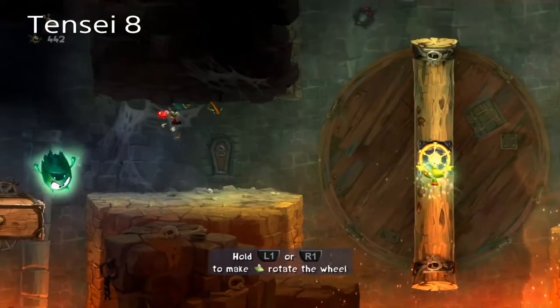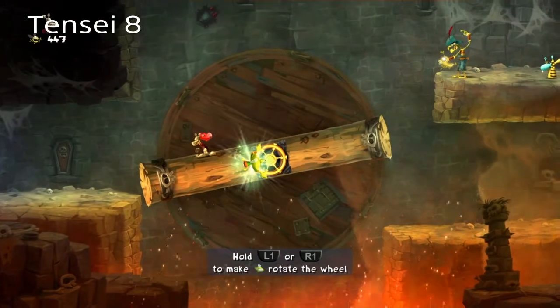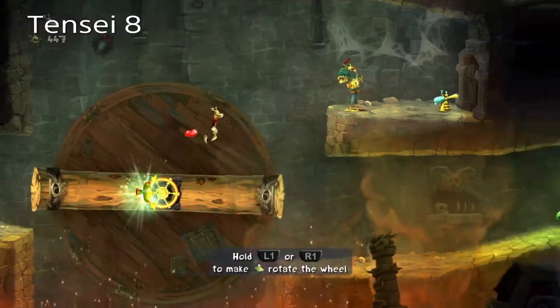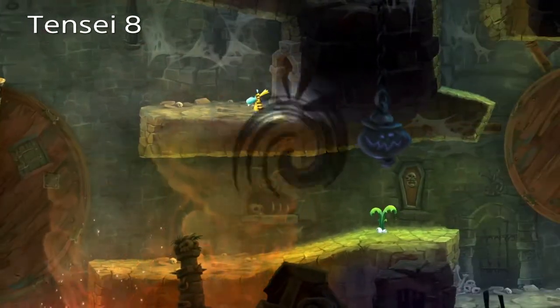As always, we're gonna pop up the turnip just to see if it's a Teensie — which it's not. So this thing is a rotator wheel. Murphy controls it. And we have to go over here to get the next Teensie.